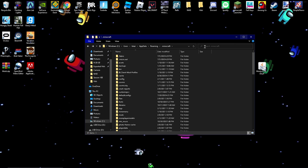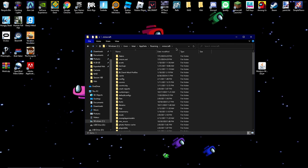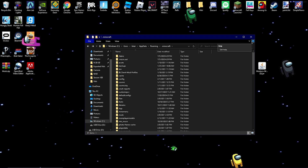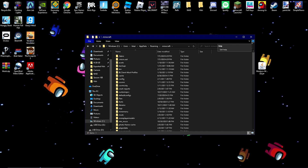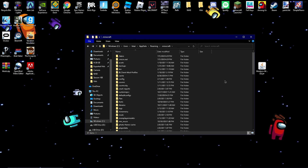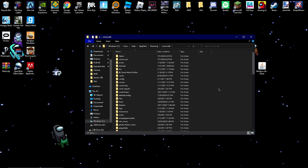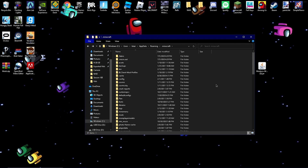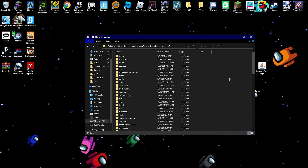Let me know in the comments if you're having any problems — maybe I missed a step, but I'm pretty sure I did everything correctly. You have to have Forge 1.12.2 installed on your computer. If you don't know how to get Forge, just look at a tutorial — I'll also have a tutorial coming out on how to install mods. I'll have a link in the description for Forge in case you just don't have Forge for 1.12.2.